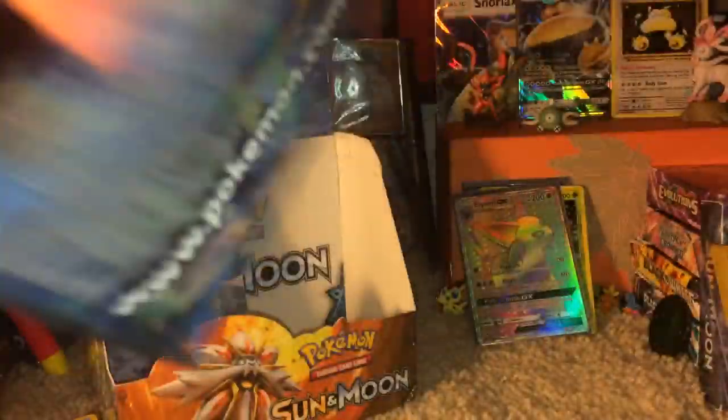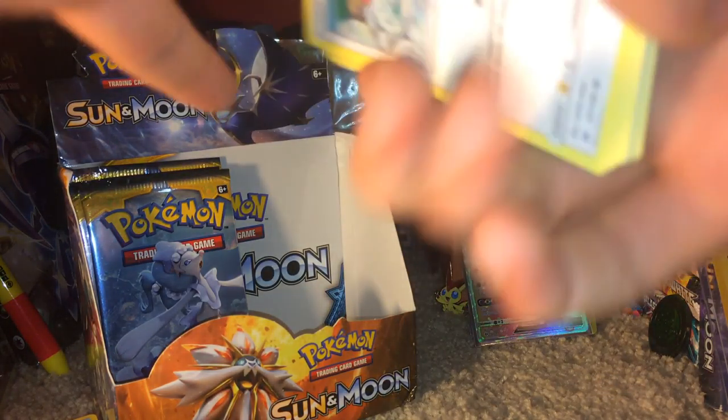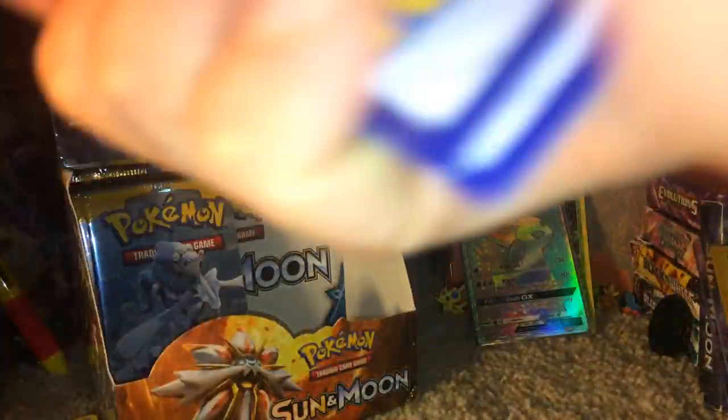Darkness Energy. Sandygast, Eevee, Crabrawler, Mareanie, Alolan Diglett, Alolan Raticate, Wishiwashi. How do you do — Marlow. And Incineroar.